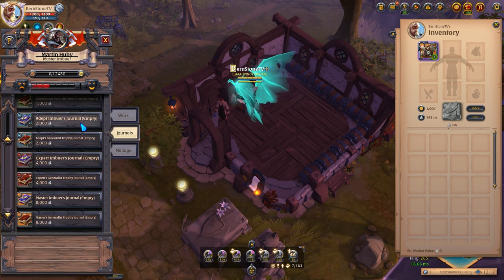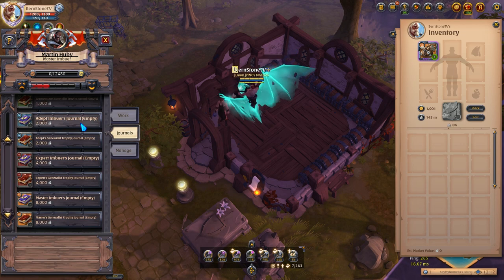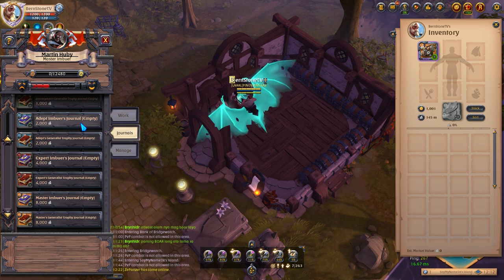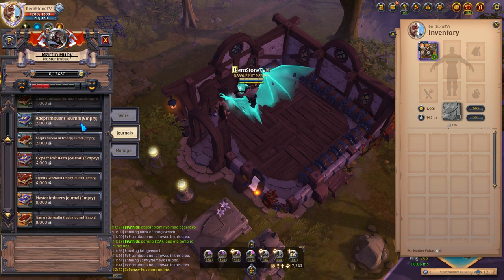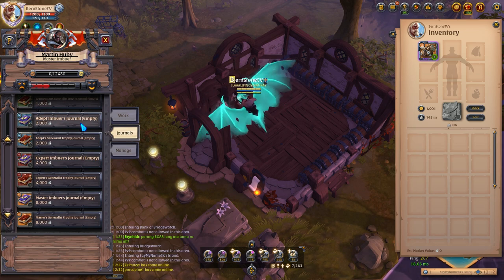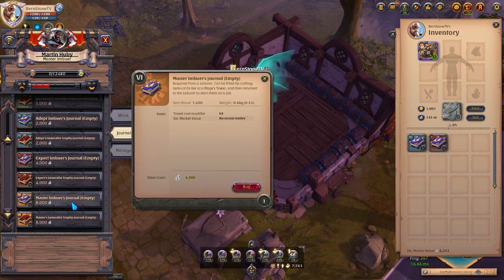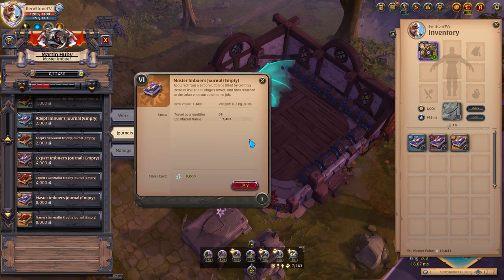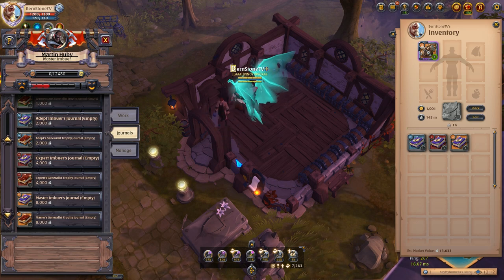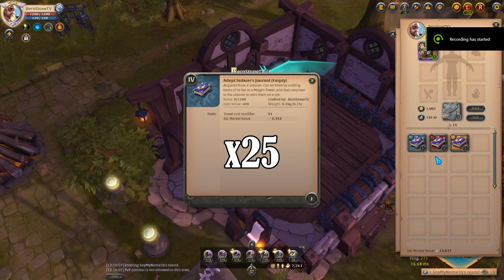This next step is crucial for this method to be extremely profitable: you need to have imbuer journals with you while you are crafting. Filling journals has become one of my main sources of silver in Albion Online in the past few weeks because of how much profit can be generated from doing so. When buying empty journals, make sure to check the prices between the marketplace and the laborers — you can directly buy journals from laborers and there are times where it is cheaper. When this video was recorded there was a significant price difference between the two sources, and it was way cheaper to buy them from the laborers, especially for tier 4 and tier 5.